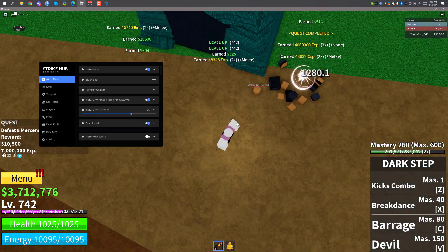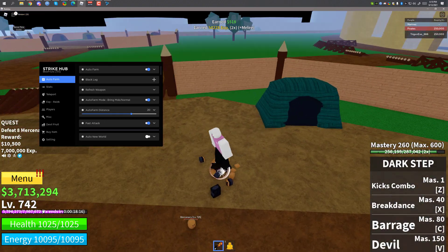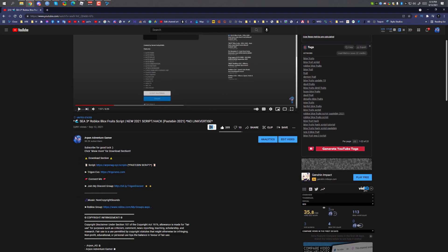It has a lot of features and you can auto farm really fast. To get the script, first you have to go to the video description and click on 'show more.' The link will be right there — click on the link and wait for it to load.